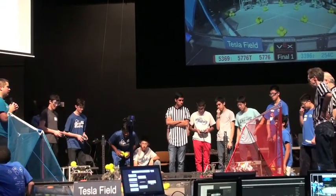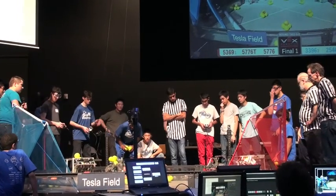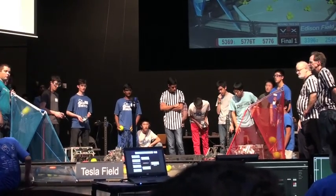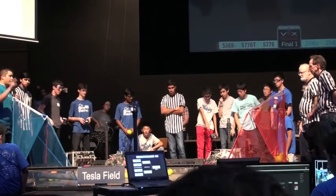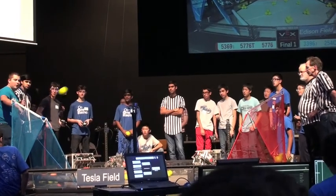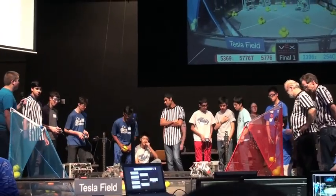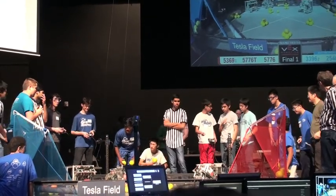Starting autonomous mode for finals match one in 3, 2, 1, go! Red sinks 1, 2, 3. Blue misses, then gets 1, 2, 3. But Red has sunk a fourth one. Blue makes a fourth one and a fifth one. In an upset, the Blue Alliance takes the autonomous bonus. This is going to be a close match.